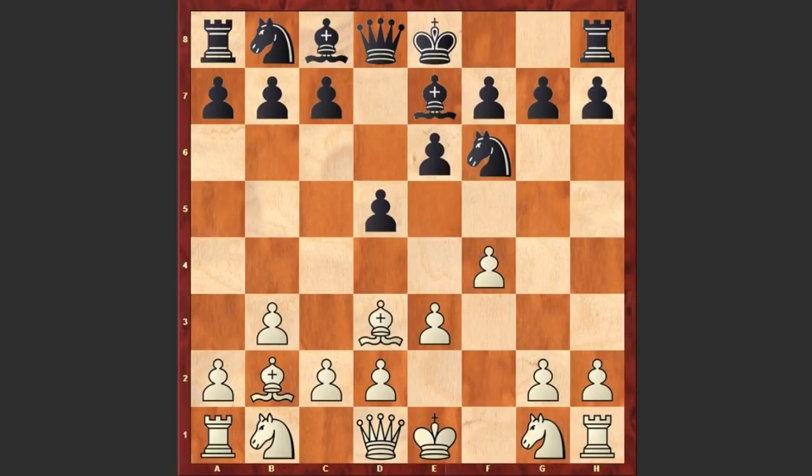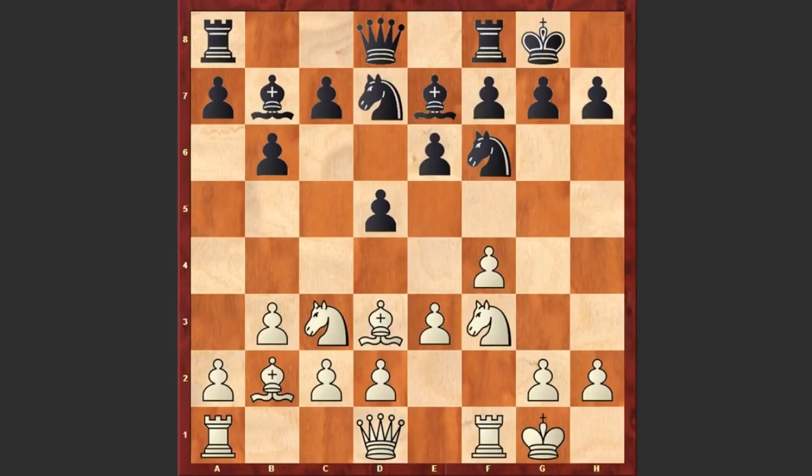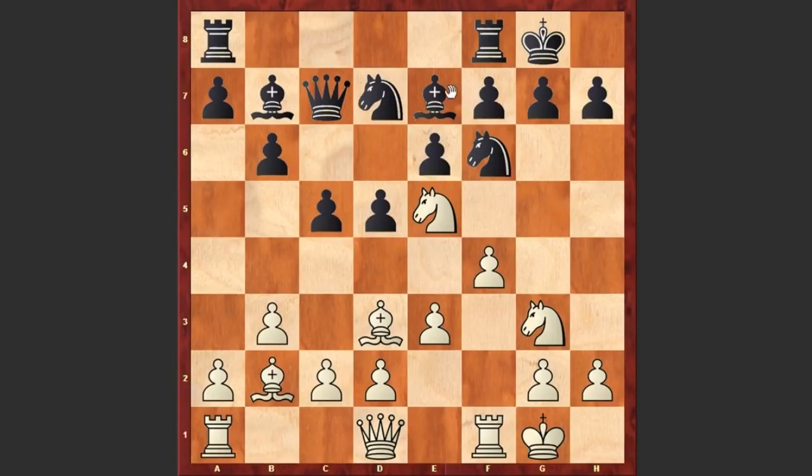Now comes Bd3, b6, Nc3, Bb7, Nf3, Nd7. We see castling by both sides, then Ne2, c5, Ng3, Qc7, Ne5. Imagine this bishop were on d6 — in that case Ne5 would not have been possible. We see Nxe5 by Black.